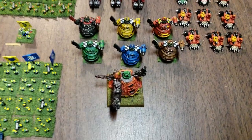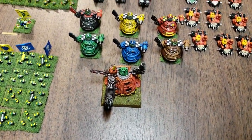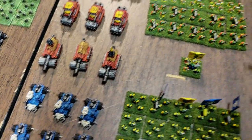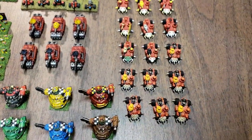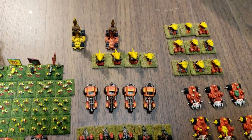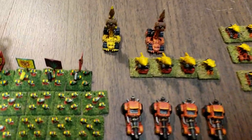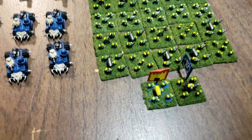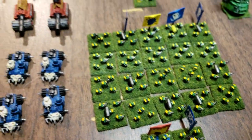We got the stomp and the mech gargant with a little crew there. Those are your brain crushes. We got some guns, rockets, weird boy tower, battle wagons — all the different little clans are all represented here.